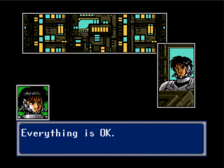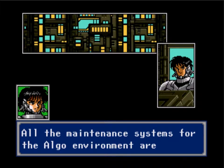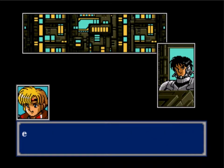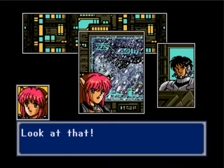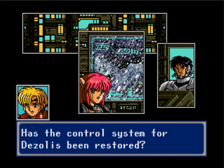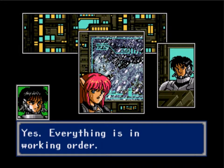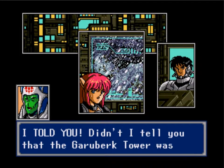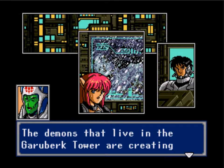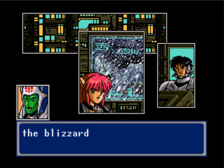The maintenance systems for the algo environment have reactivated and everything is working well. But the snowstorm hasn't stopped — has the control system for Dezla's been restored? Yes, everything's in working order. But I told you, that's the Grubrick Tower — the gods, the demons that live in the Grubrick Tower are creating the blizzard.